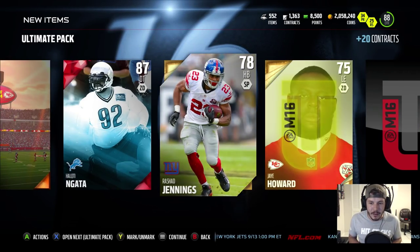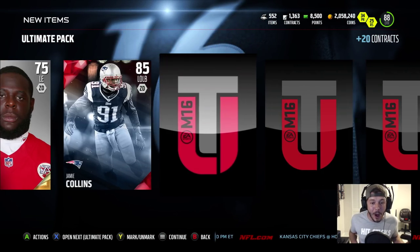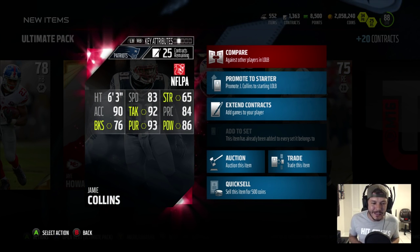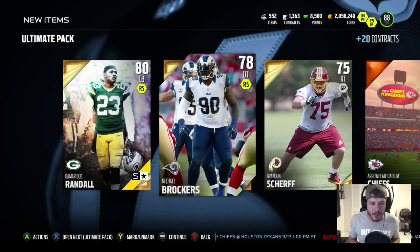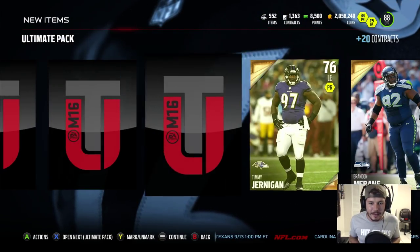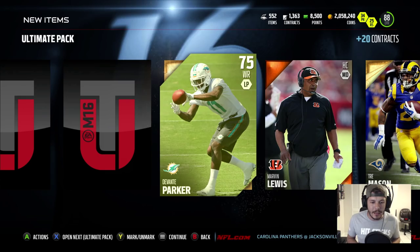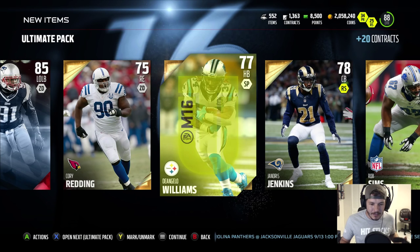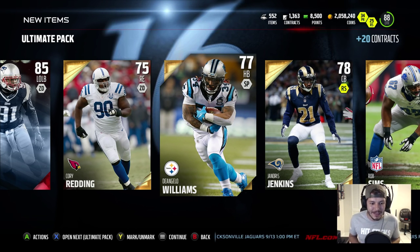Can we repeat three elites in one pack again? Jamie Collins, 85 overall — this is insane. Five elites so far. 83 speed, 86 hit power, and 92 tackling. We already have him on the squad. Matthew Stafford — looking for our third elite in this pack as well. Trey Mason, 75 overall. We get Devontae Parker, Rob Sims. Last card in the pack — it's going to be a D'Angelo Williams. So we still have three ultimate packs left. This is crazy, this is anarchy.